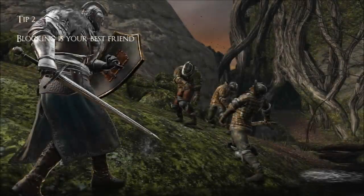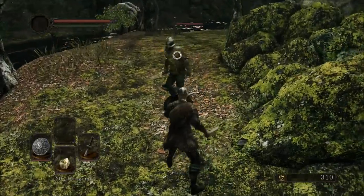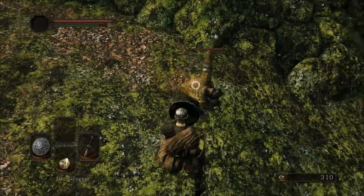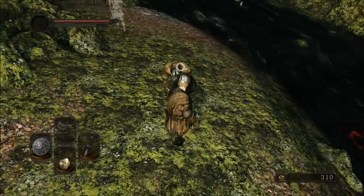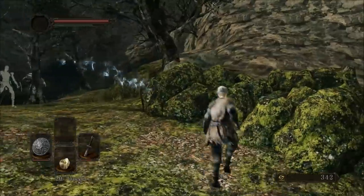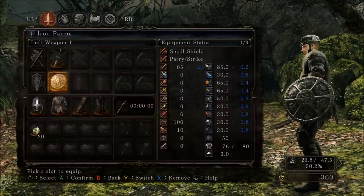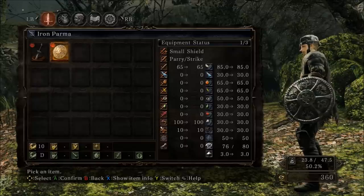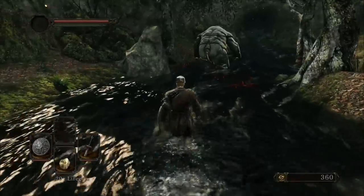Tip number two: blocking is your best friend. You've probably started to figure out the controls. R1 is Light Attack, R2 is Heavy Attack. If you have a shield, L1 is Block and L2 is Shield Bash. You can also dual wield with the controls flipped to L1, but I don't recommend doing that until you have the role mastered. Whenever approaching an enemy, you should always have your shield up ready for a block, giving you leeway in case they land a hit since you will be taking reduced damage. When looking at your shield's stats, you'll see about 10 items that go up to 100 — these are percentages of damage reduction from specific attack sources. Not all attacks can be blocked though, so it'll take some experimenting per enemy.